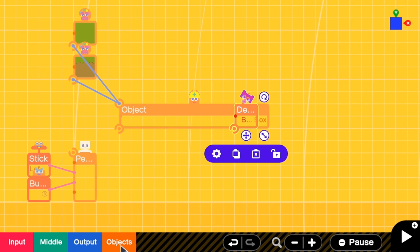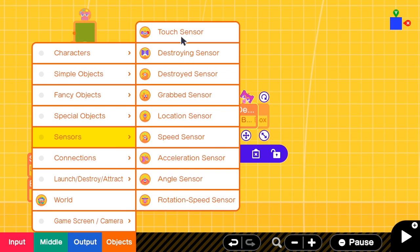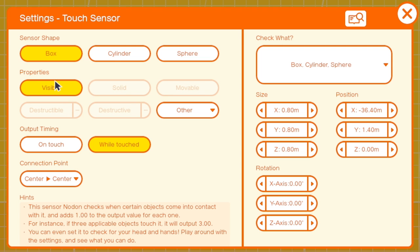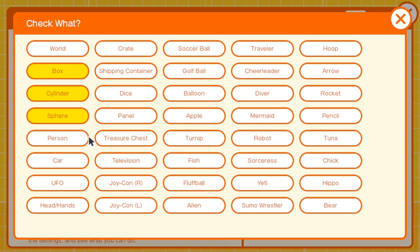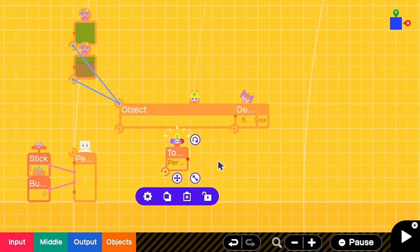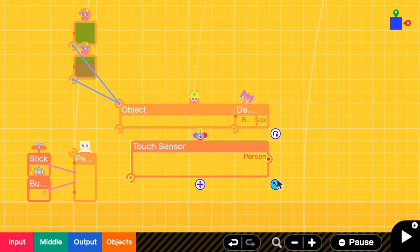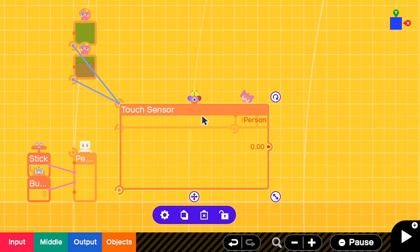So I'm going to add a Touch Sensor. I go to the settings and check the Person. Close it. I have to resize this to have the same width as the platform, and I have to make sure that the top part of the Touch Sensor overlaps with the top part of the platform. When a person is at this area, we have to destroy the box.